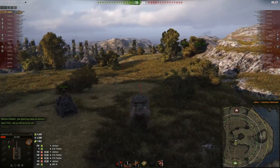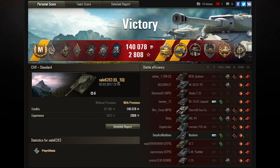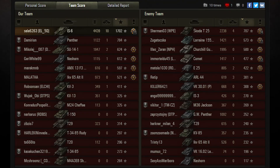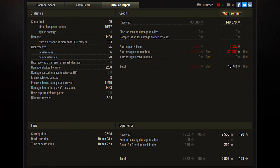Let's take a look at the post-game stats. Saleh got a handful of medals: Pools Medal, Cool Headed, Steel Wall, High Caliber, Top Gun, Kolobanov's Medal for finishing 1v7, and of course the Ace Tanker Master Badge. On the team scoresheet he scored 1,700 experience, 10 kills, and over 4,400 damage. In the detailed report, he fired 25 shots of which 19 hit the target and 17 penetrated. He received 26 shots for a total of 2,200 damage received. With the premium account he scored 30,000 credits, even after losing 120,000 credits to the premium shells he was firing.